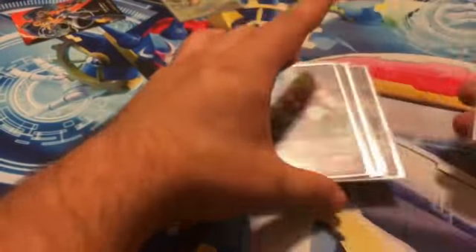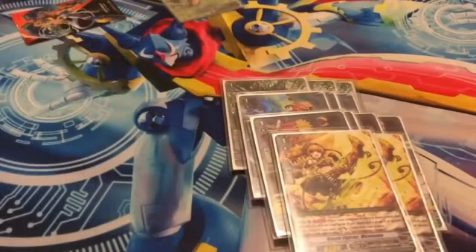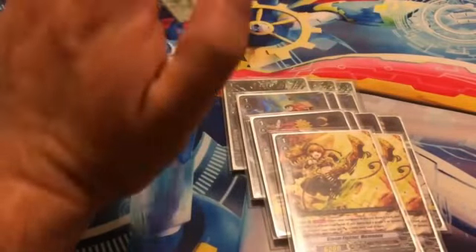On the grade ones, we have three Steam Breast Dragons, three Chrono Tooth Tiger, four Quickie Worker — I should have said that faster — and two Memenie, for a grand total of twelve grade ones.